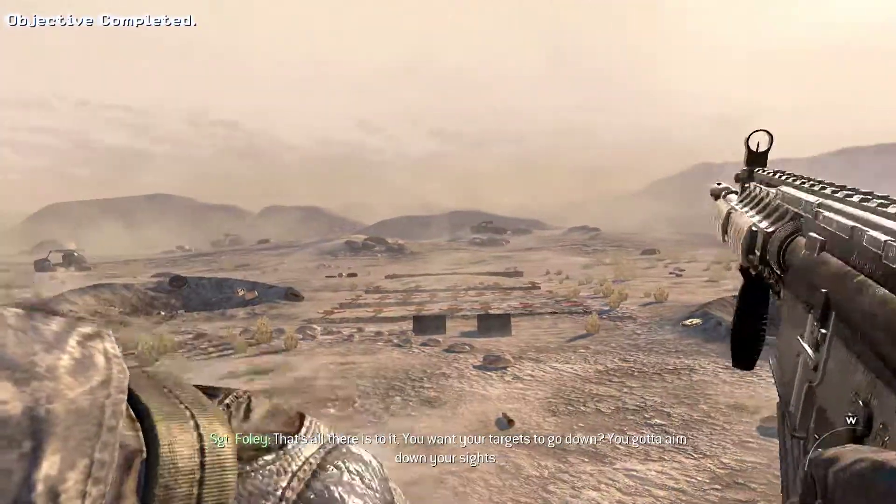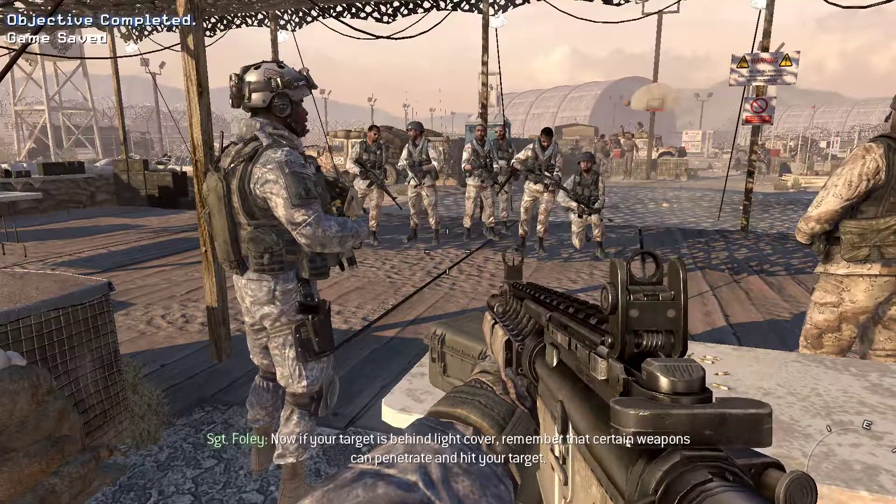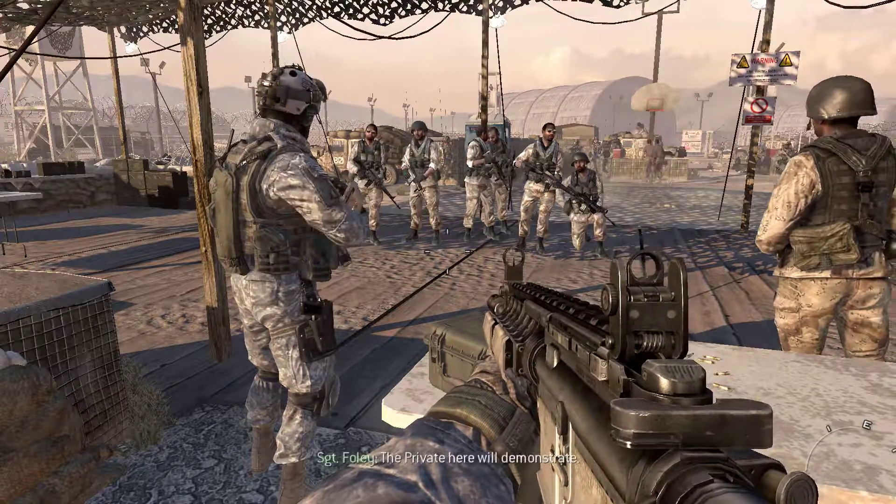That's all there is to it. You want your targets to go down? You've got to aim down your sights. Now if your target is behind light cover, remember that certain weapons can penetrate and hit your target. The Private here will demonstrate.